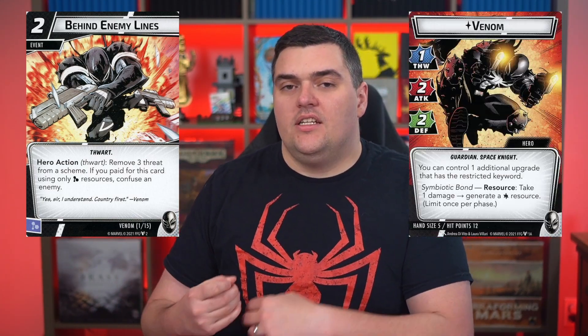He has some really good defensive abilities. He has Spider Sense, which gives him the ability to draw a card whenever the villain initiates an attack against Venom. He also has Grasping Tendrils, which cancels the attack, and if you pay for it with the physical resource, you get to stun the villain. Then he has Confused in his kit with Behind Enemy Lines, which removes threat and confuses if you pay with the mental kicker — and that can always be triggered because of his Symbiotic Bond wild resource.